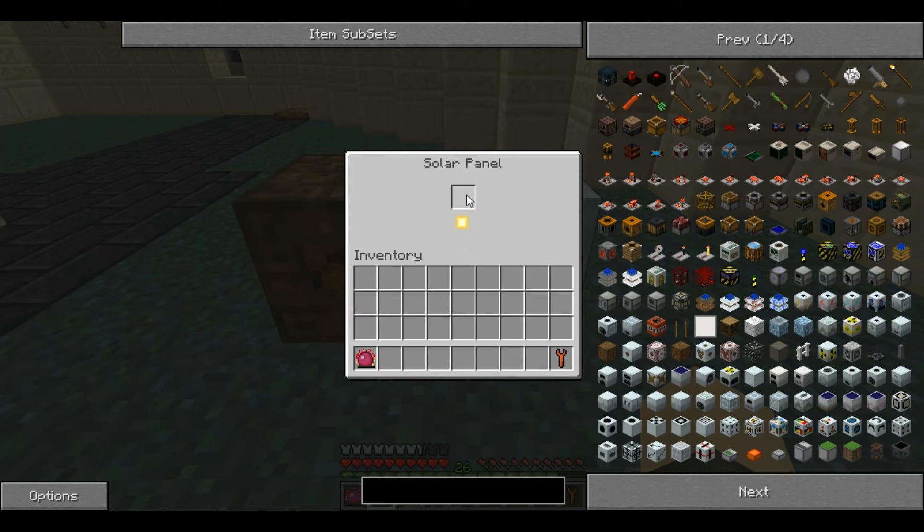This is what it looks like. You can power a battery or something here. This shows you the light level, and as it gets darker, that will decrease. When there is absolutely nothing there, it'll generate no power. If it's about half full, it'll generate at half speed, etc.